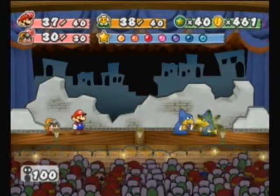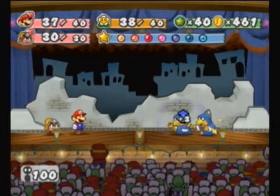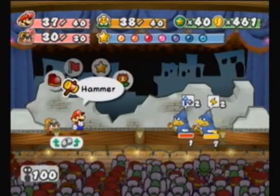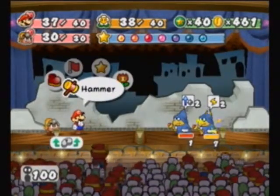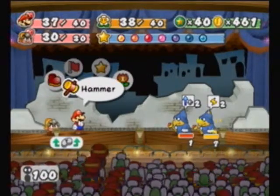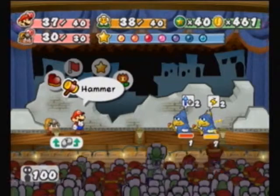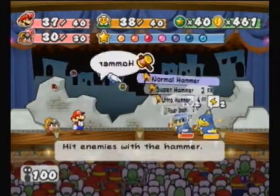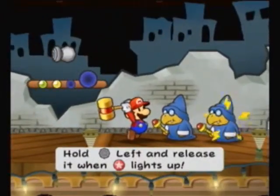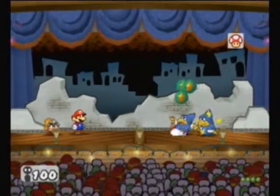Oh, what do you do now? He's electricity, and his defense is boosted. Because Goombella won't be able to attack the guy, but we don't really need her. I'm just gonna power smash him just in case. I did 5 still, so I didn't need to do that.